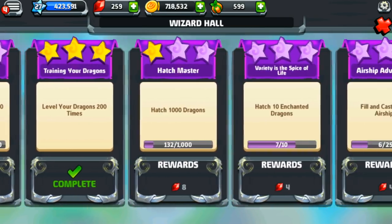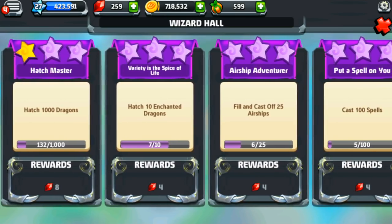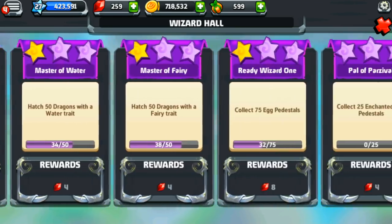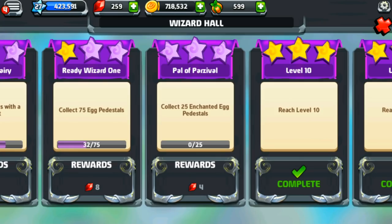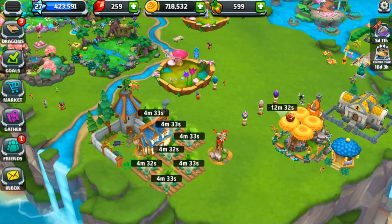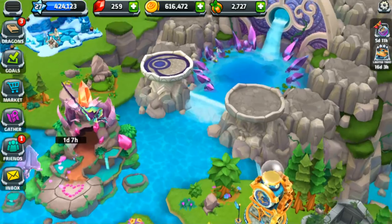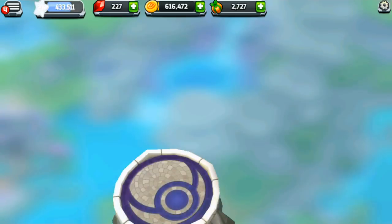We haven't hatched a thousand dragons yet, but let's see — hatch 10 enchanted dragons, we're working on it. We need to collect spells, brew potions, upgrades, decorations — and there's something about enchanted egg pedestals. That sounds a little too hard though; we'll think about it. I'm hatching the next egg too for celebration purposes! Let's go ahead and clear out some of the plants and come repair this side of the Zodiac area — there we go, spent almost all my gemstones today.